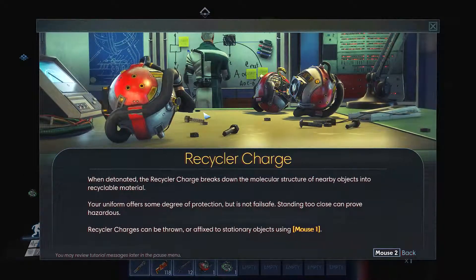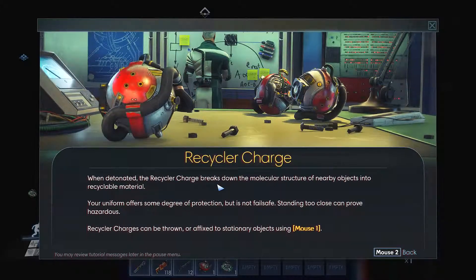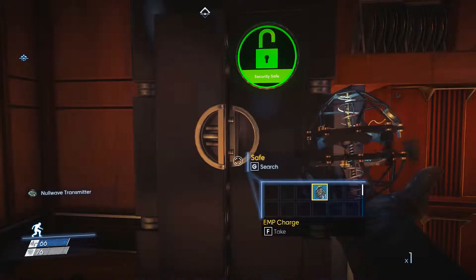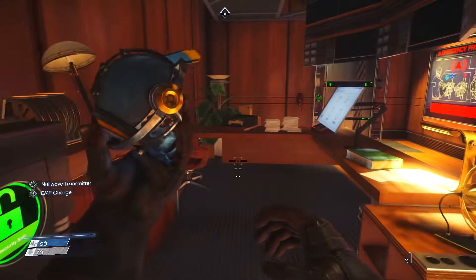When detonated, the recycler breaks down the molecular structure of nearby objects — that's kind of cool. There's also an EMP charge in there. I'll save those for later.